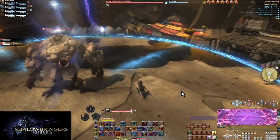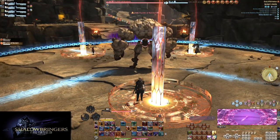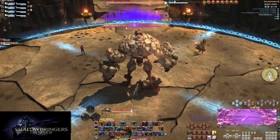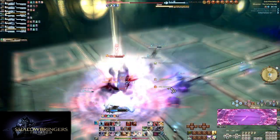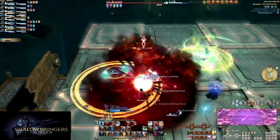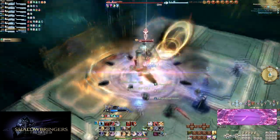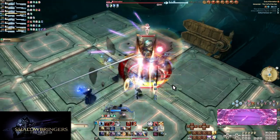Also, ranged players should take meteors and towers further away from the boss. Let melees have the closer towers. And as I said, there are some towers that require multiple people. These are almost exclusively marked in some way. My favorite is Enumeration from Alexander — the tower is based on the player, and you need a specific number of people in the tower, or it fails.